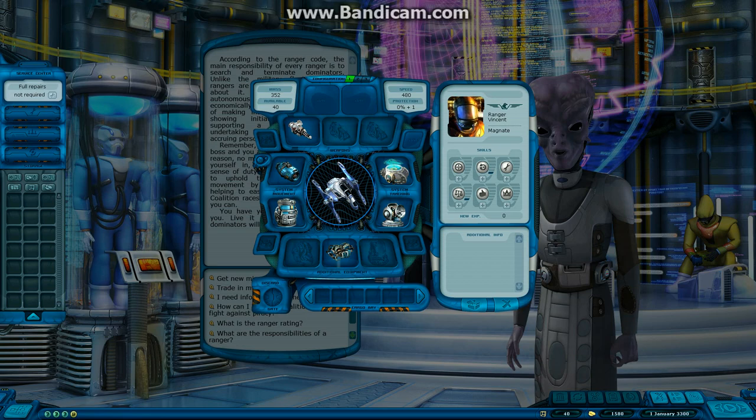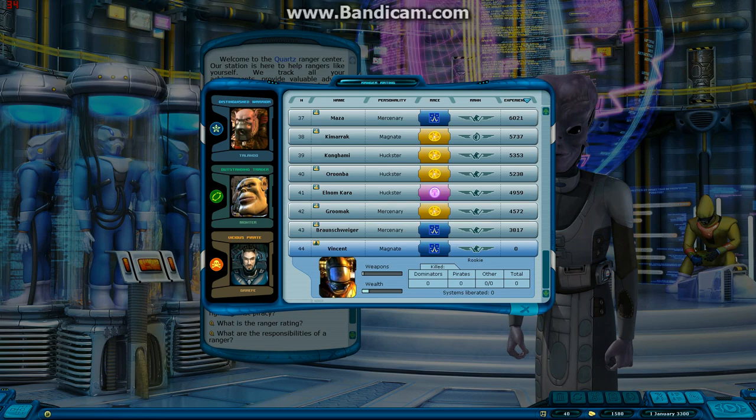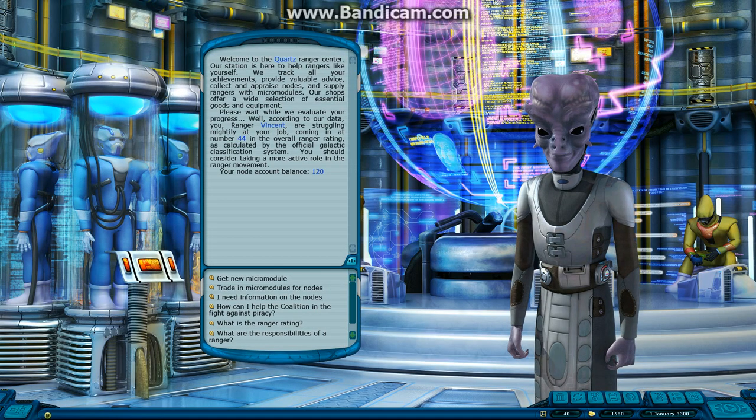Down at the bottom we've got tips. Hints can be deleted by right-clicking - if I right-click the hint it disappears. My mission is to report to an instructor on planet Earth to complete a training course. To take off from the planet, enter the hangar - hangars are used to repair the hull of your ship and refuel. That was the ship screen. There's also the ranger rating screen where you can see the top warrior, top trader, top pirate. I'm in 44th place - last place - out of all the rangers.